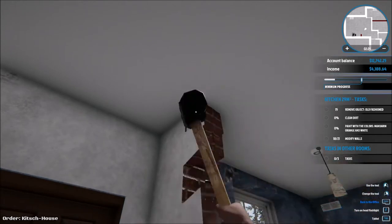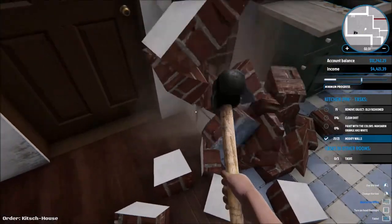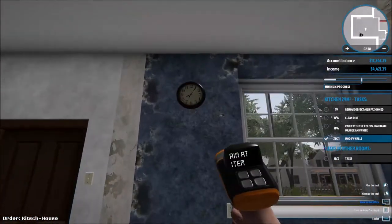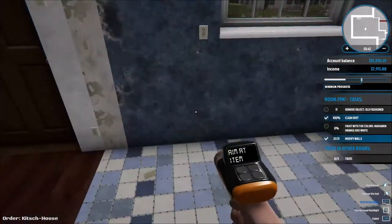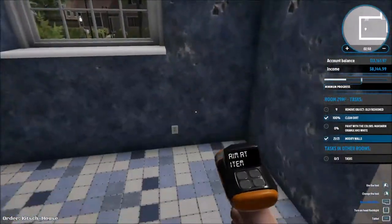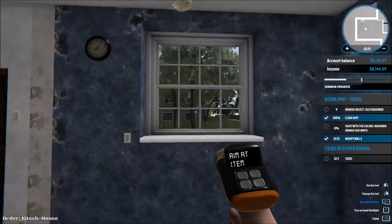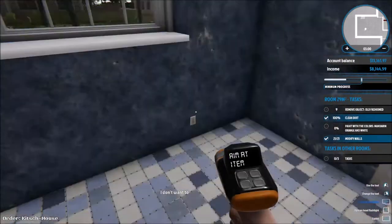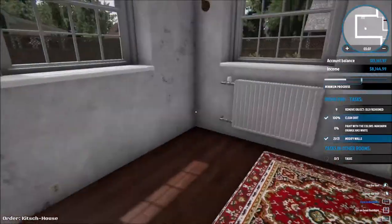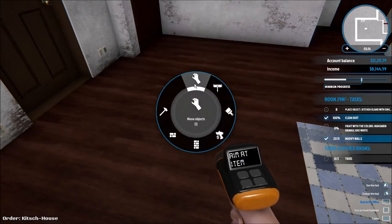We've got these walls right here that we got to continue destroying — there's one more wall. Let's just destroy the bottom. Okay so this wall in particular is done. Now they probably want us to get rid of all this furniture as well — remove old fashioned object again. Oh, that was it — that was the tapestry. That's exactly what they wanted. Kitchen with sink already.